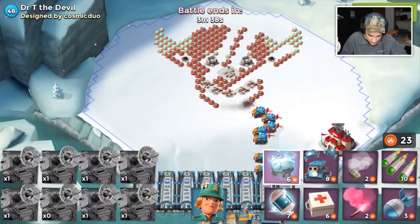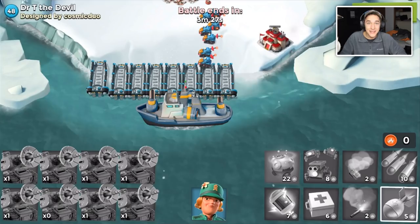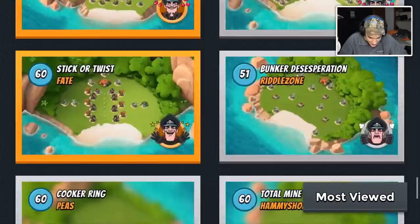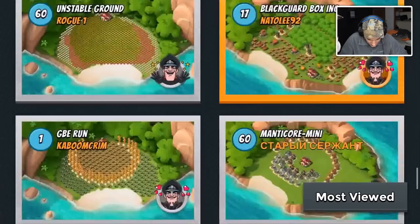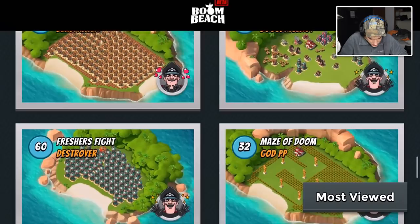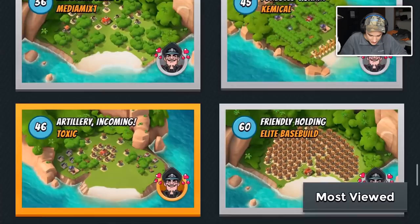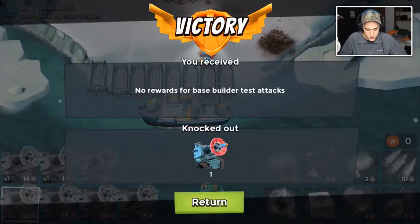Let's take out Dr. T's face here and completely take down all of his mines. I'm trying to find some fun bases to attack, not just boring bases. I don't want to try hard — I just want to have some fun. If I go too big, things aren't going to work as well because these tanks are not that strong. I can't just drop my tanks and expect to get the W — they're actually pretty weak.